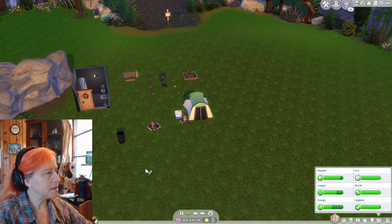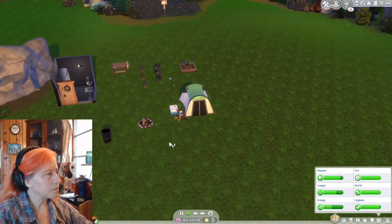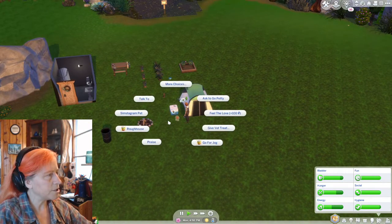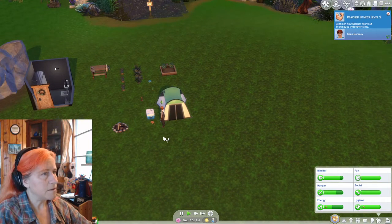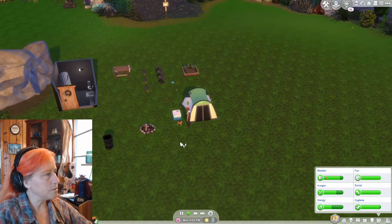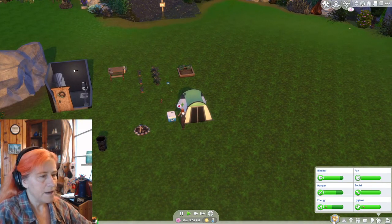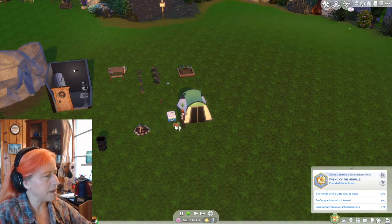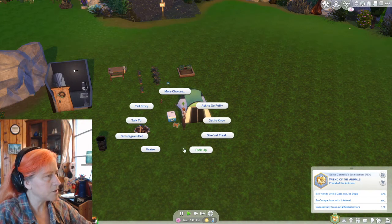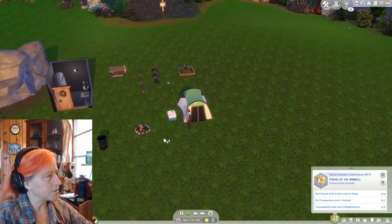There is Sorca. Let's go ahead and hit play. Sean is out jogging. Sorca has given Duke a little brush. We can also feel the love. Sean has hit fitness level 2. Good job, Sean. Sorca's aspiration — she needs to become companions with an animal, train out one more misbehavior, and become friends with a couple more of the animals around here.